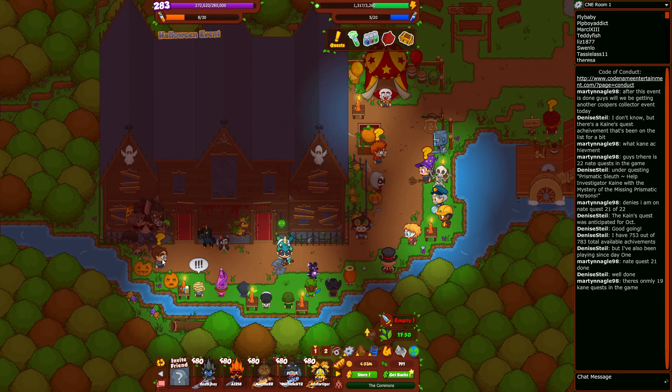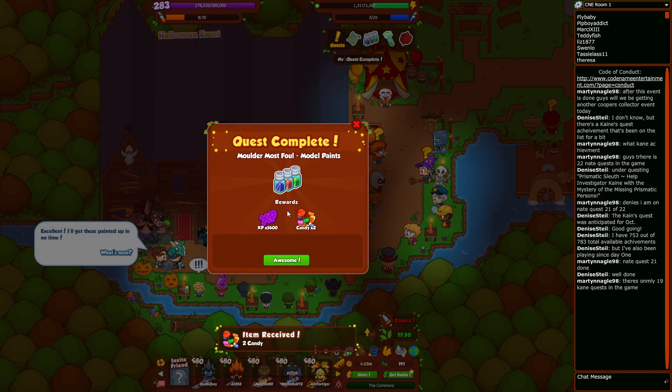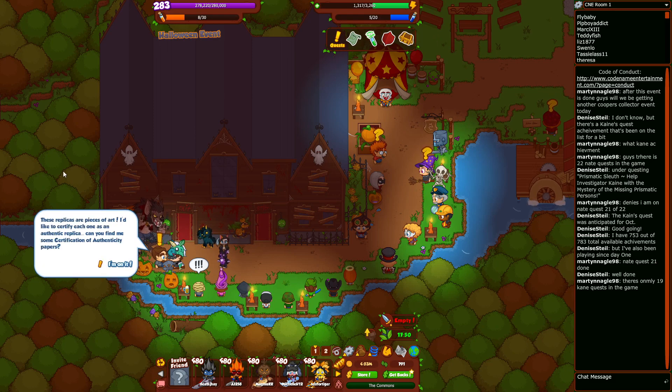We're back. Unfortunately I think I'm going to get experience from this. Agent Mulder asks if we found any model paint yet — here you go. XP — dang. Excellent, he'll get these painted up in no time. These replicas are a piece of art, and he'd like to certify each one as an authentic replica. Can we find him some certifications of authenticity? Papers — I'm on it.